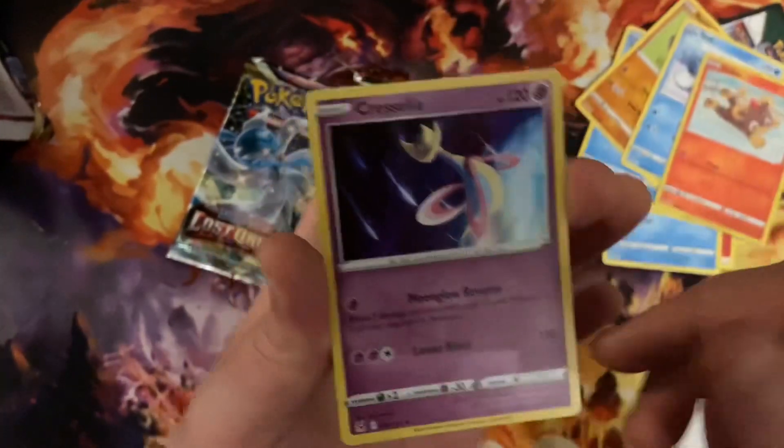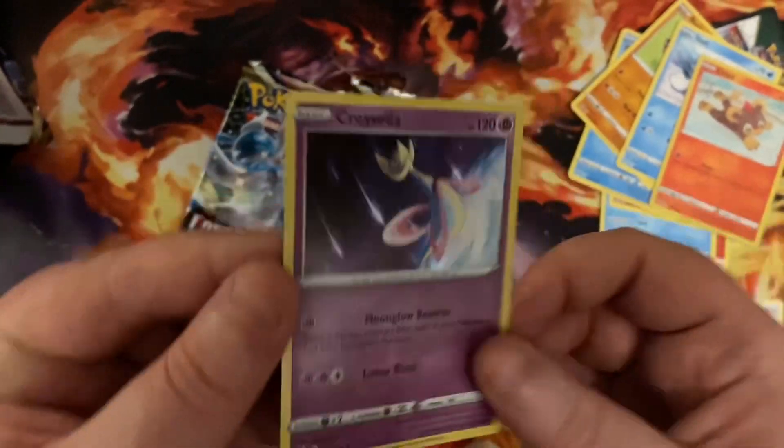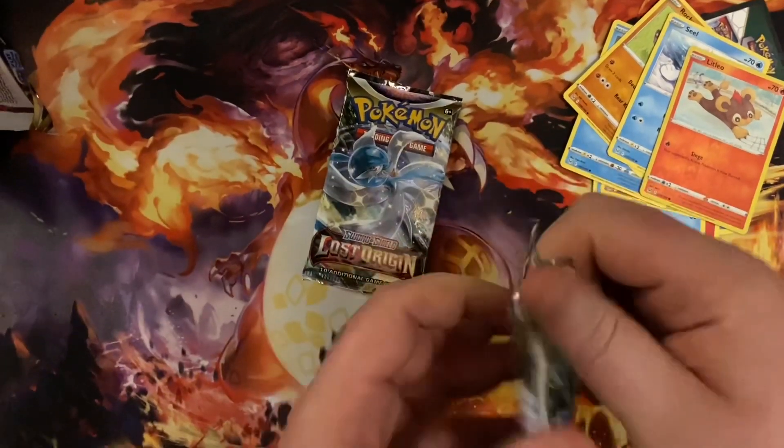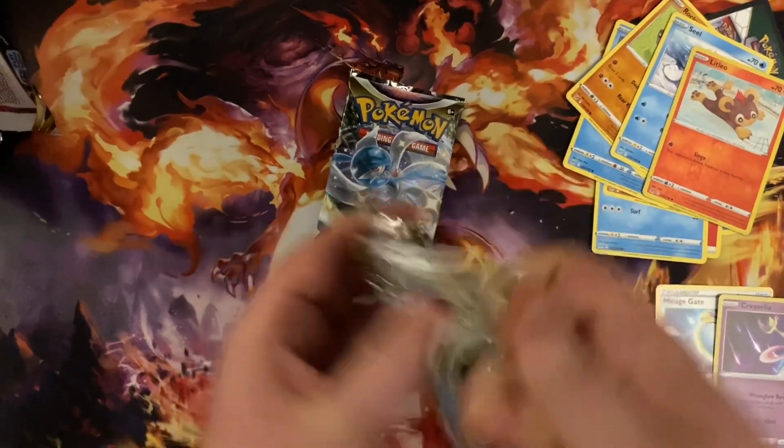Litleo and Charcadet — just foil though, but you can get character arts in this set. I've seen someone pull a Boss's Orders.